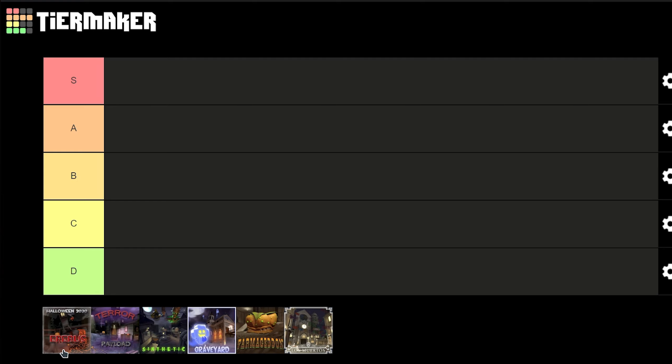Synthetic — the Halloween version of Synthetic. It looks very nice and is designed very well. It's king of the hill and plays out perfectly. I really think the origin of this map needs to be added into the core game. S tier.